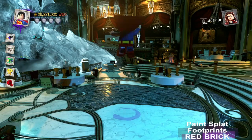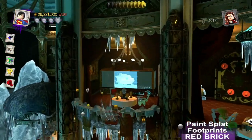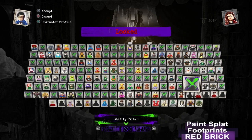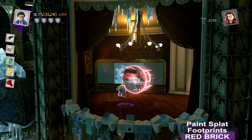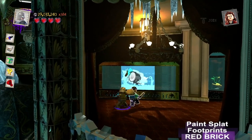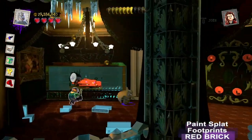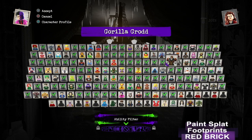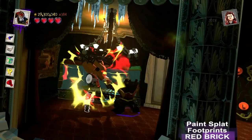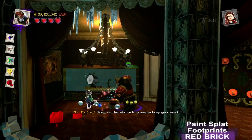We can get the Red Brick right now if we fly up there, or we can wait until we get the Catapult. We can fly up to the balcony with the fish tank that needs sonar ability. We can get one of the speedy characters like the Flash or Reverse Flash, or someone with Sonar Blast ability like Owlman, who aims the blast with the left button instead of holding the right button. Now we need Telekinesis — I'll get Gorilla Grodd again. Hold the right button.